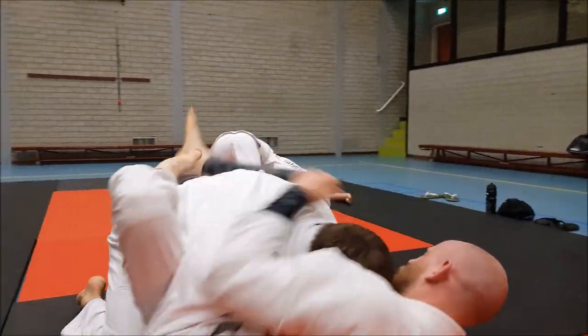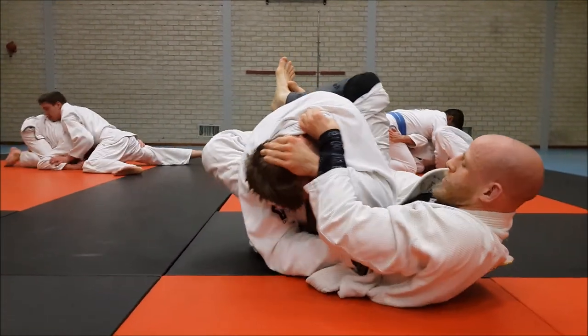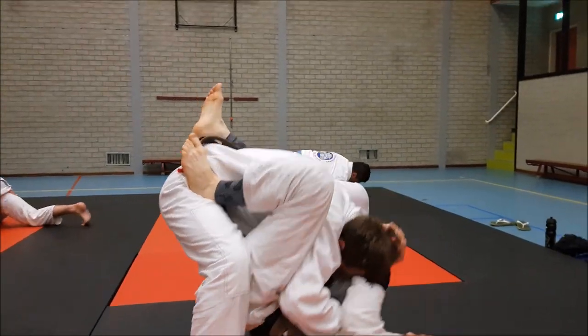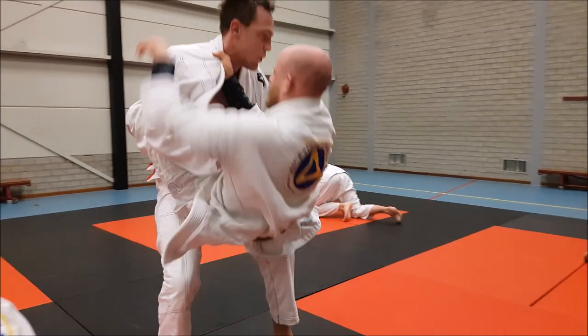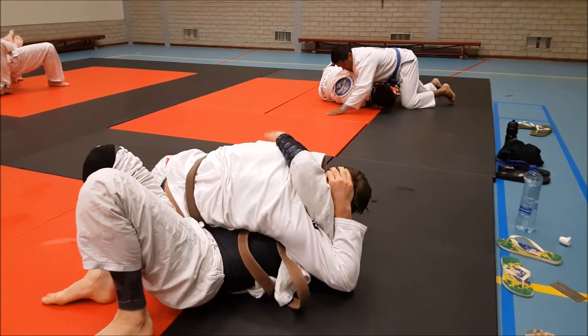Fast forward — he's still in the guard. Yost is gonna attack, but he doesn't use his legs to control Bart's posture. He doesn't control the hip or the upper body, so Bart just stands up. Because Bart is strong — he's way heavier than Yost — so Yost loses his strong position.